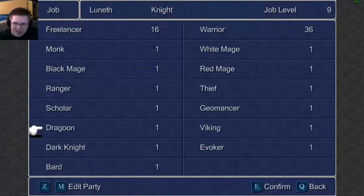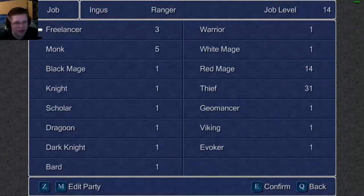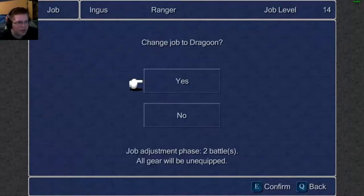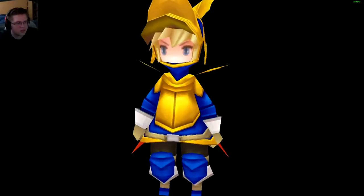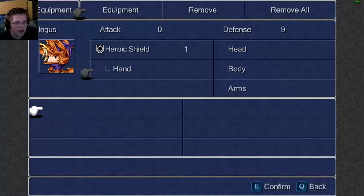I was actually thinking I was going to make a lot of changes, but really I don't want to use the Bard, I don't really want to use the Evoker, the Dark Knight isn't really useful, and the Viking is just pure tank — that's cool but I'm not going to change Luneth into a Viking. The Dragoon's the only thing that is nice. I don't really want to keep Ingus as a Ranger because I ran out of arrows last fight, so I'm 100% turning Ingus into a Dragoon. That's about the only change we're going to make.